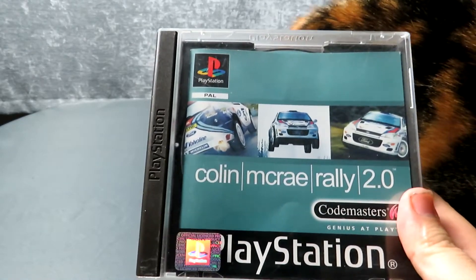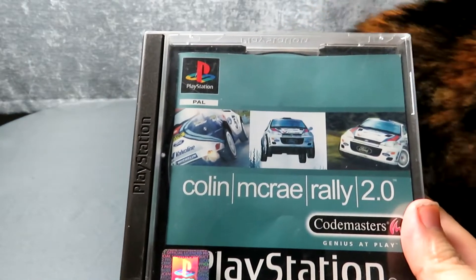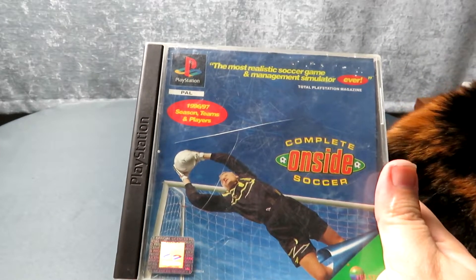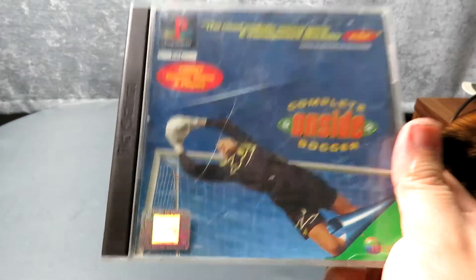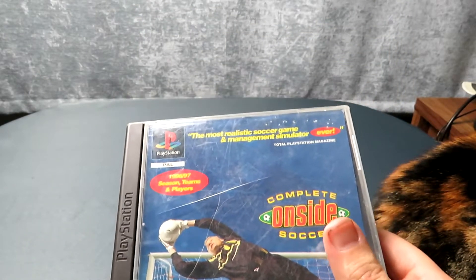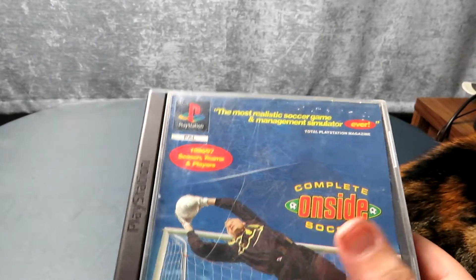So we have Colin McRae Rally 2 — it's missing its front cover but I didn't have this so this is an absolute great thing for me, I really wanted to add this to my collection. And also Complete Onside Soccer — I don't know much about this. I actually did get this game about six months ago but only got the front cover and the disc. This one's missing its manual, but they're fairly cheap to pick up.